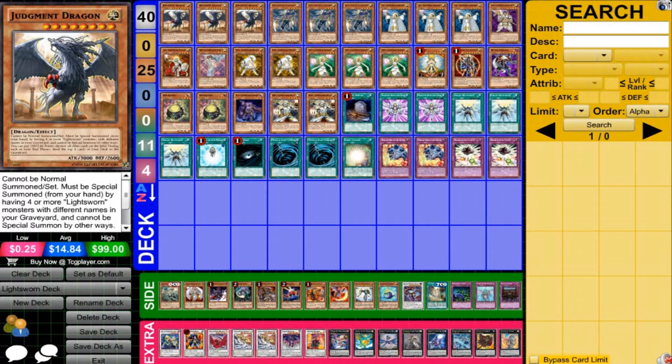Starting with Judgment Dragon, obviously the boss of the deck — you just bring him out, wipe the field, and win games easily. That's one of the reasons why Light Sworns get a lot of hate. It almost always gets chosen to run at 3, but I do see some people run it at 2, which I don't think is a good idea.